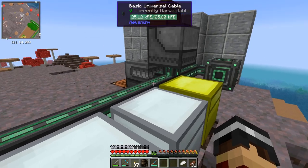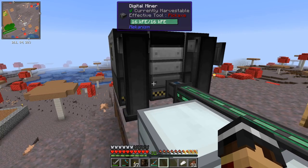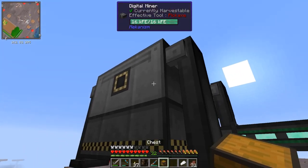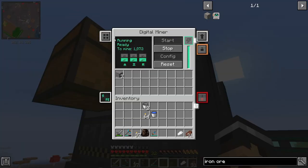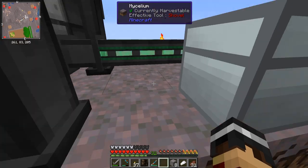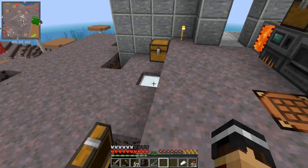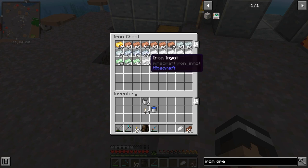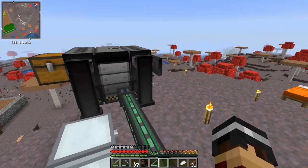We can also automate the output — there's a slot on the back where we can attach a chest. Let's put one on there and set auto-eject to on, and then everything gets put into the chest automatically. You can already see iron coming through — brilliant, job done. The power seems to be holding up well too, so I might add some upgrades later.